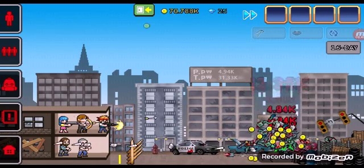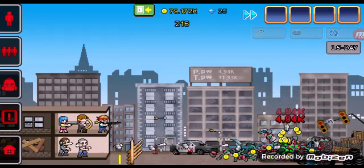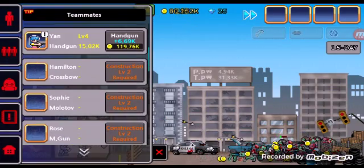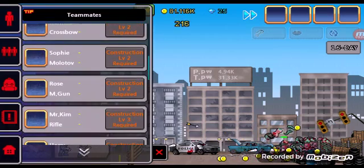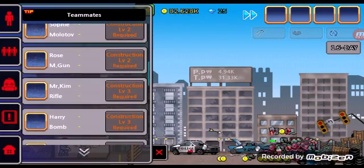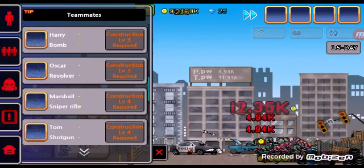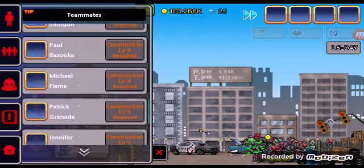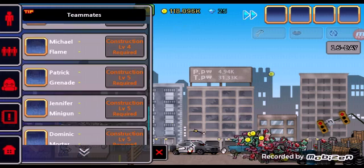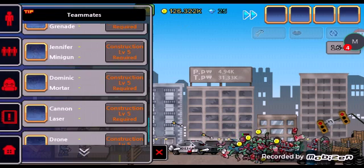I can't wait until I unlock the guy with the minigun. Let me show you all the guys' weapons: Hamilton with the crossbow, Sophie with the Molotov, Rose with the machine gun, Mr. Kim with the rifle, Harry with a bomb — probably like a grenade launcher — Oscar with the revolver, Marshall with the sniper rifle, Tom with the shotgun, Paul with the bazooka, Michael with the flamethrower, Hattrick with the grenade launcher, Jennifer with a machine gun, Dominic with the mortar, a cannon with a laser, and a drone with a bomb.